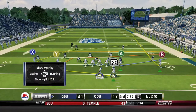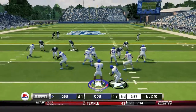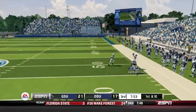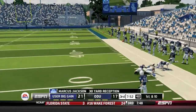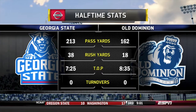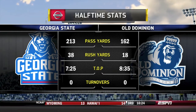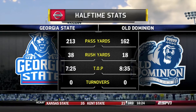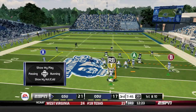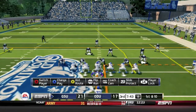Lots of points in that first half from both teams. Georgia State gets the ball first in the second half, and Smith fires downfield to Marcus Jackson for a big 30-yard gain into Old Dominion territory. Looking at the halftime stats, both teams are putting up big numbers - Georgia State with 213 yards passing through the air in the first half.